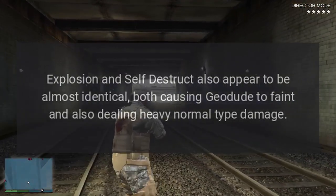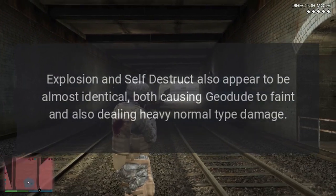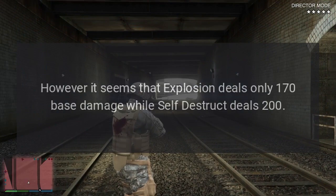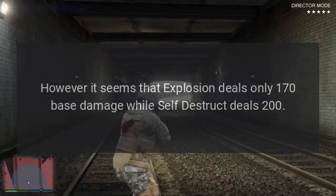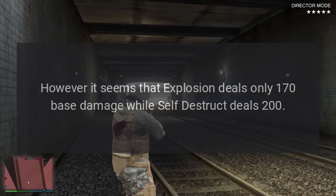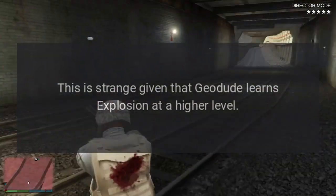Explosion and Self-Destruct also appear to be almost identical, both causing Geodude to faint and dealing heavy Normal-type damage. However, it seems that Explosion deals only 170 base damage while Self-Destruct deals 200. This is strange given that Geodude learns Explosion at a higher level.